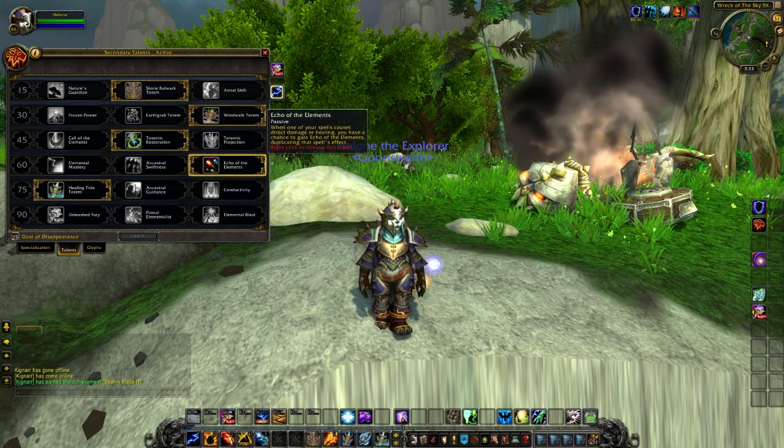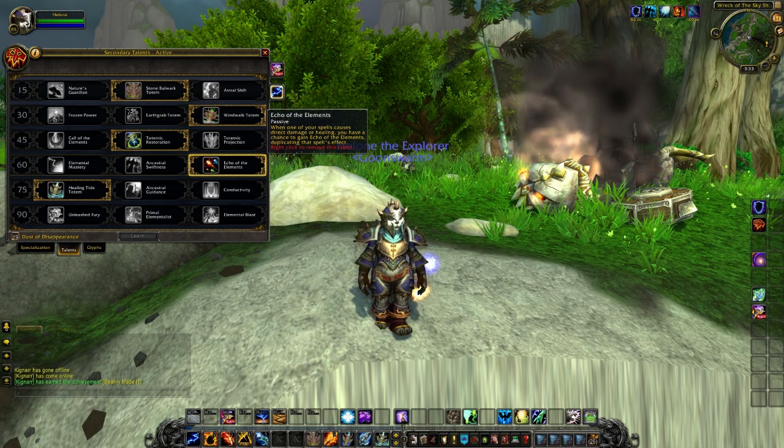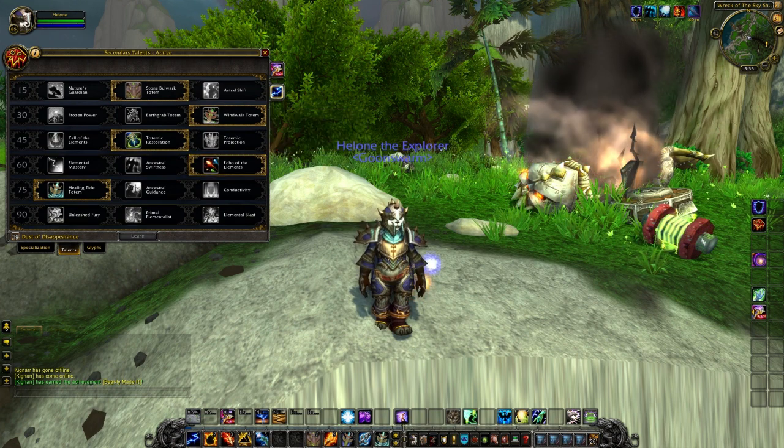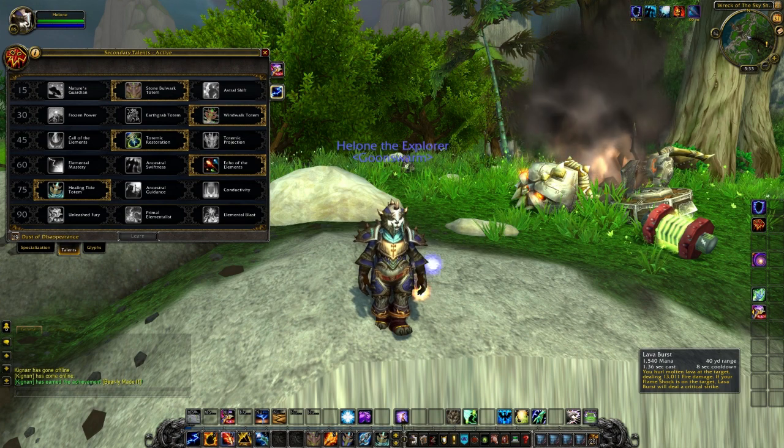At level 60, we pick up Echo of the Elements. When one of your spells causes direct damage or healing, you have a chance to gain Echo of the Elements, duplicating that spell's effect. So for Lava Burst, you have a chance to generate a second Lava Burst.